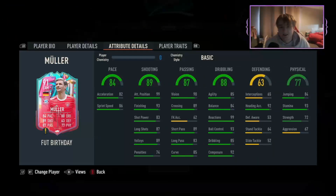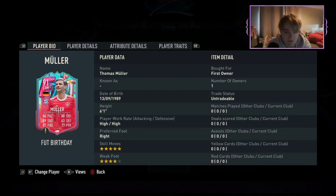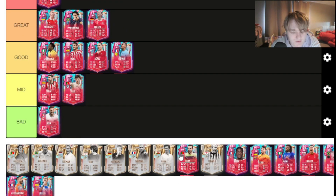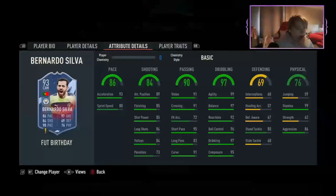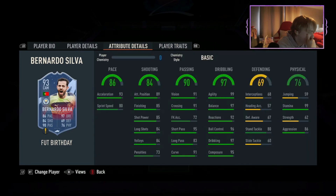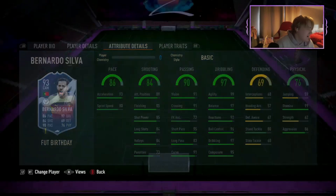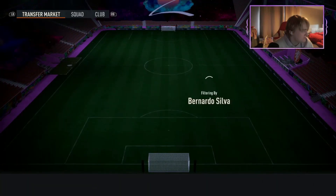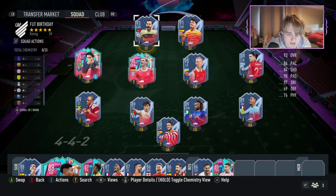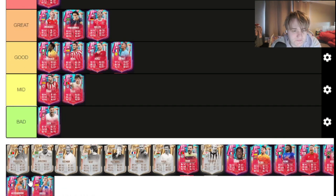Thomas Muller is a card I'm disappointed with — when I packed him on release day I got really excited, I thought he was amazing but he's just a bit mid. His stats look mid but this card is honestly so good considering how cheap he is. If you can get him in your team, try him out — he's going in the great tier. Bernardo Silva — I haven't actually looked at this card at all. But now I'm looking at it, if he had five-star skills he would be a lot better. But that flair, outside-the-foot trait — that is such a good card. He's about 950k — it's an elite card. It's purely an elite card. He's going to go in elite and will probably stay in your team for a long long time.